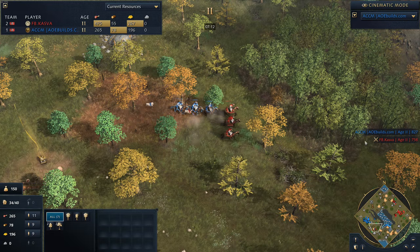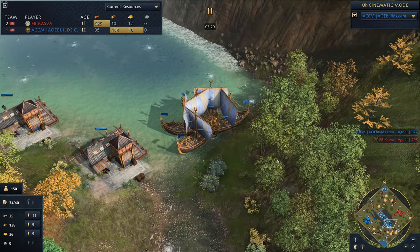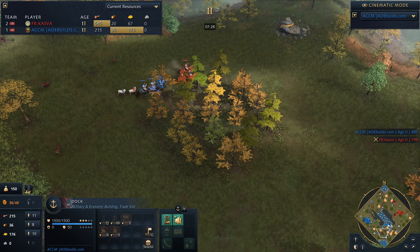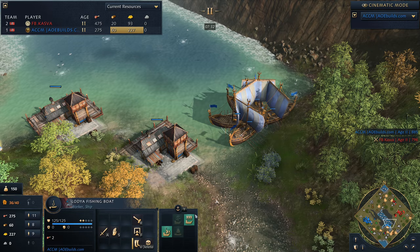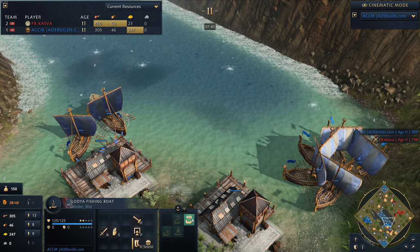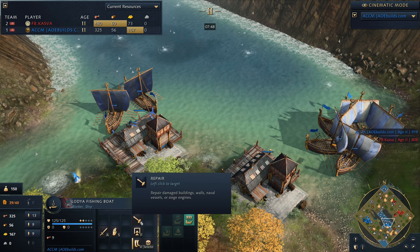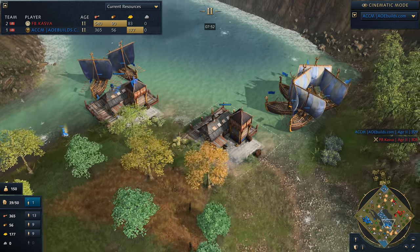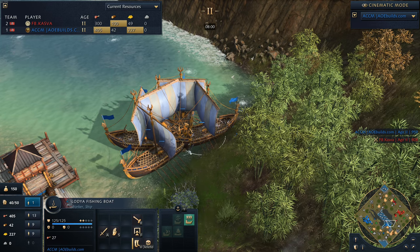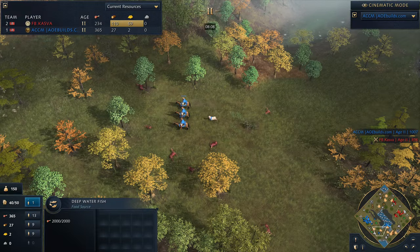ACCM is looking pretty strong at the moment. He's up on score about 100 to 75 points. He's got a double dock down in the middle of the map and a couple of Lodja fishing boats. For anybody unfamiliar with the Lodja, it can be transformed into another vessel. So they start off as fishing boats, but you can convert them — switching roles — and they just become attack ships. That's pretty cool. One of the things to note is that ACCM appears to be going off what looks like shore fish. You really want to be out on those deep sea fish because they generate food much faster than shore fish.